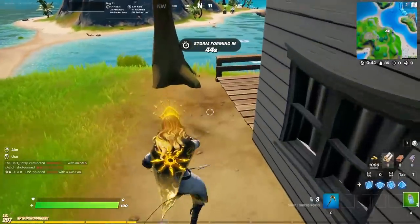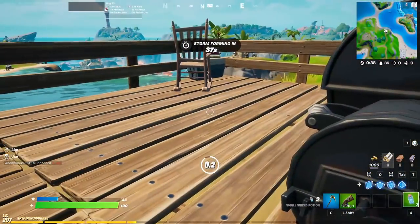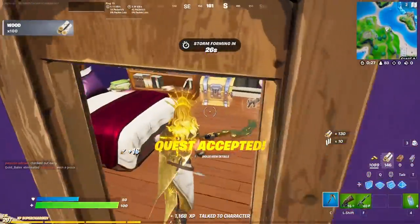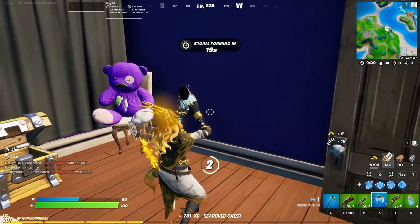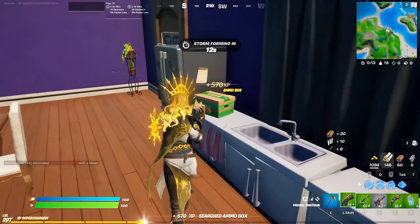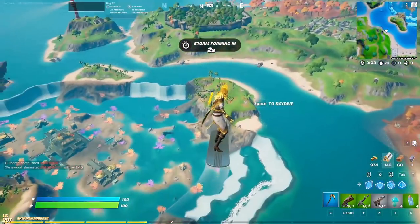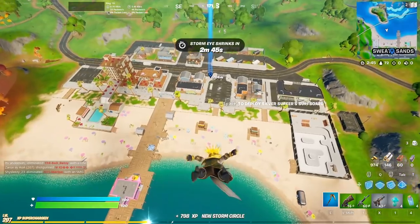Oh look at that — minis! Perfect, let's pop those. I think I hear a chest in here too. What you got for me Raven? Some wood. Mats are mats right? Oh wow, full shield — let's go! Not a bad haul. Alright, let's take that and open this ammo crate and get the heck out of here. I'm going to try and hover in the air for a little bit just so we can see where zone goes. Okay perfect — we're going to land at Sweaty since it's in zone.